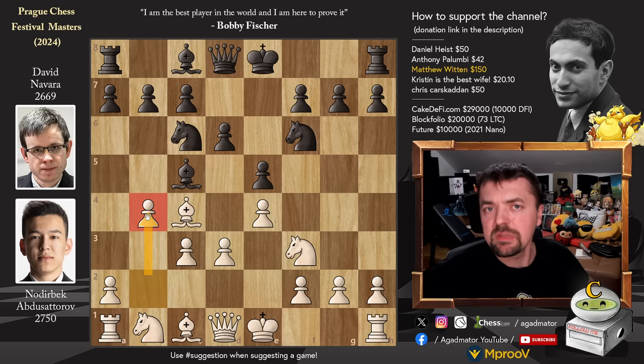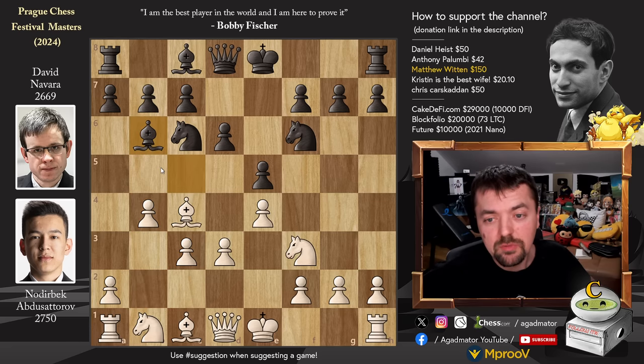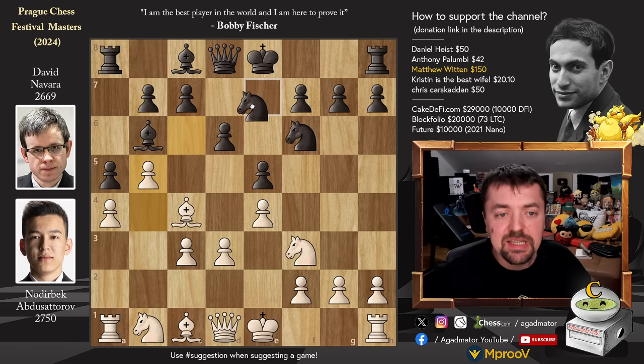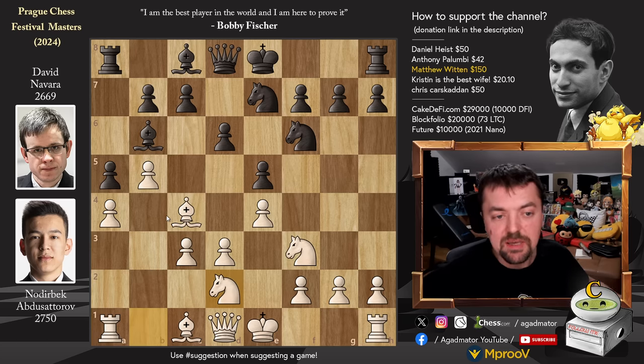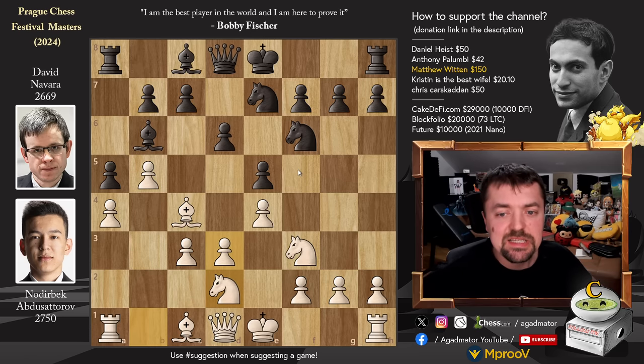Interestingly, in this position b4 is the fourth most popular continuation — same as in the original position where c3 was played, the Evans Gambit is also the fourth most popular continuation. Here we have bishop to b6 and pawn to a4 preparing pawn to a5. So of course a5 by David here, b5 attacking the knight, knight to e7, and knight b to d2. Unless you really know how to play this, it can be very, very difficult. I played this in one of my rapid games — I went for the Evans Gambit, but my opponent declined it, and in the end he just brutally outplayed me. So if you don't know how to play this, you should learn it. It's not as easy as it looks.